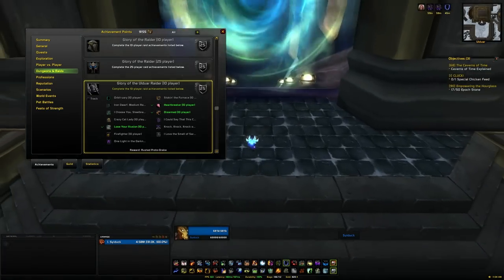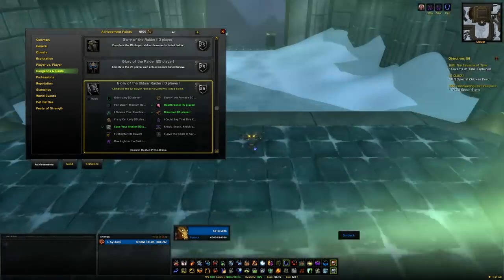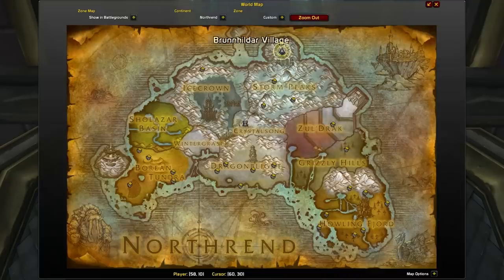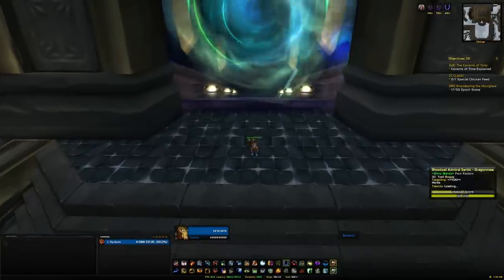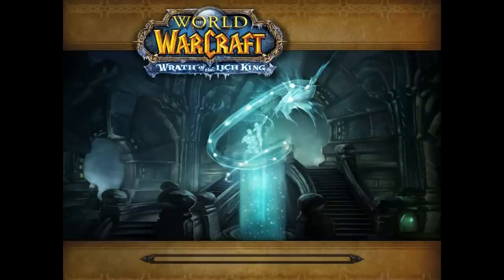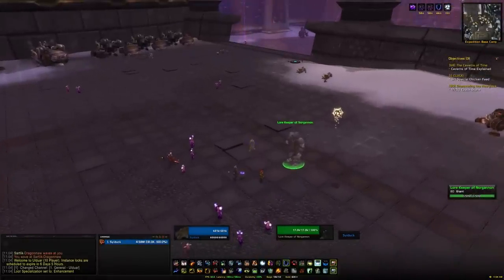If you don't know where Ulduar is, it's located in Storm Peaks which is in Northrend. It's a level 80 instance so you're going to need to be level 90 and you're going to need like 500 plus item level to even consider soloing this. It's located at the top of Storm Peaks. Make sure it's set to 10-man difficulty because if you're on 25-man you're going to get achievements for a completely different mount altogether. Right click on your character portrait, go down to dungeon raid size and set it to 10 player.